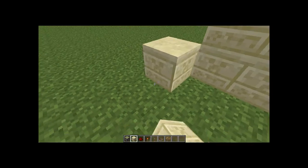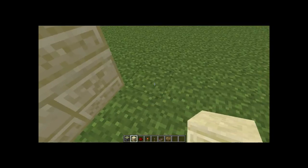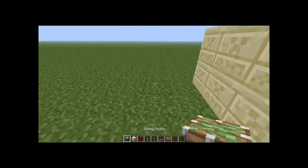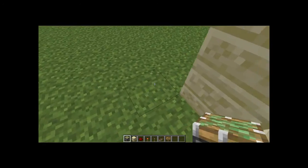Block your door and connect that, build out a wall like that. Now come over here and place two sticky pistons like this.